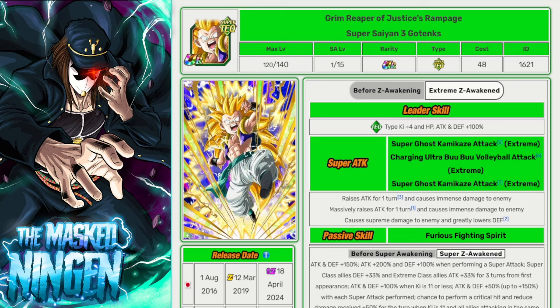So firstly we're going to take a look at his Super EZA details. His super attack effects don't change with a Super EZA, nor does the leader skill — it's just the passive. Basically just an update to make the unit usable again is the idea of the Super EZA. So his super attack effects: